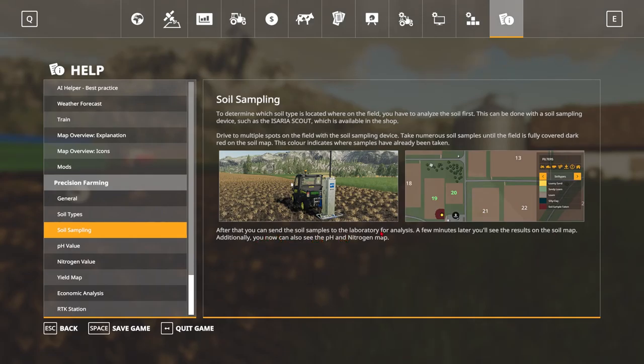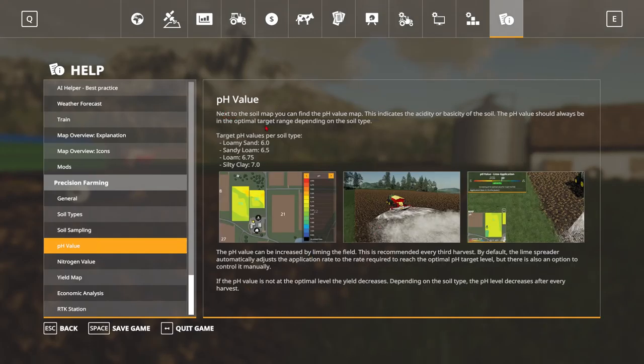You can also see the pH and nitrogen map. The pH value map indicates the acidity of the soil. The pH should always be in the optimal target range, depending on the soil type. The target pH for loamy sand is 6.0, sandy loam is 6.5, loam is 6.75, and clay being the highest at 7.0.